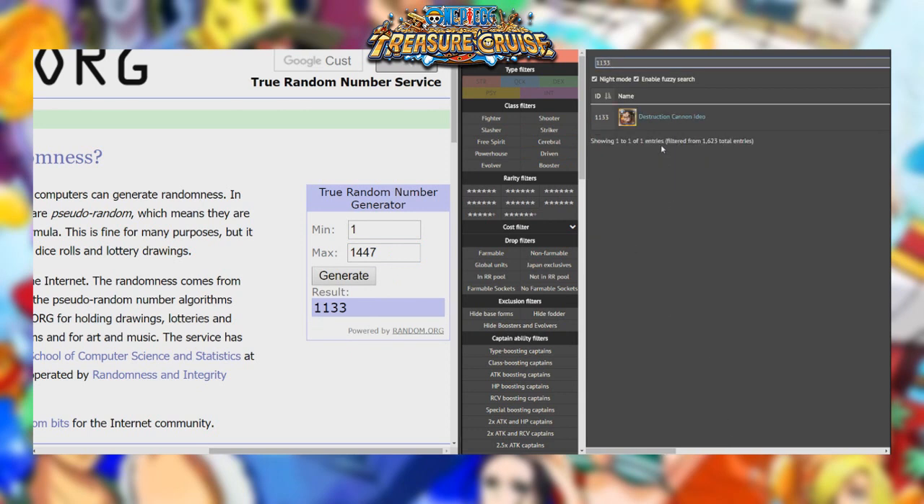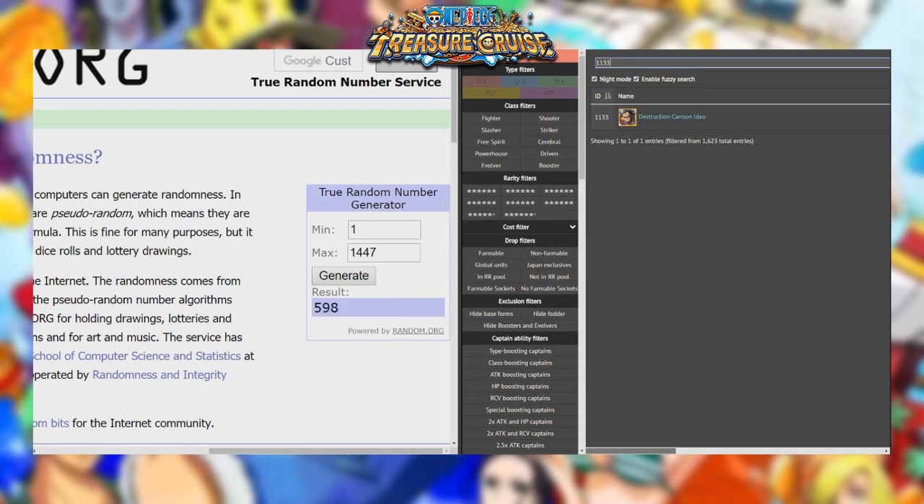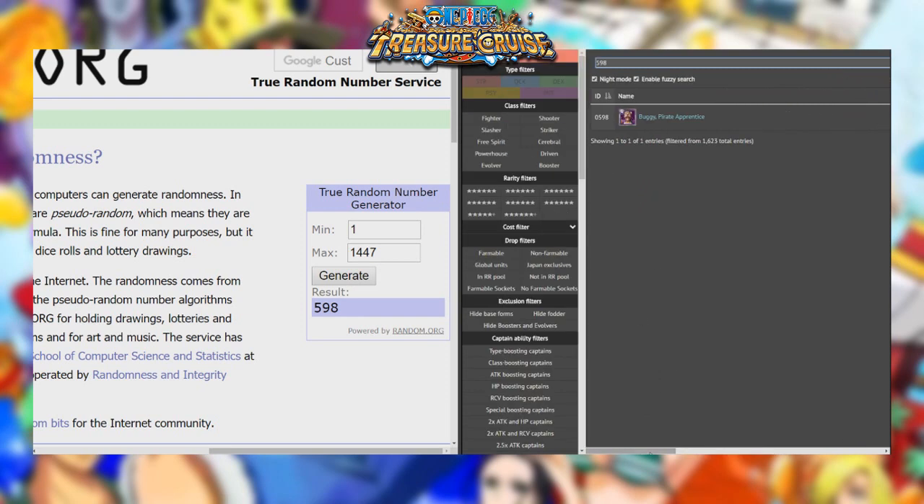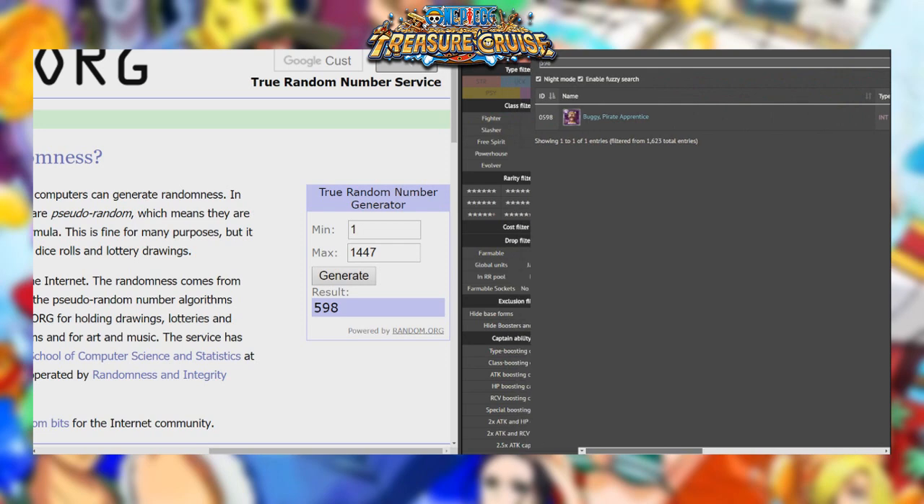It's going to be Ideo. Unfortunately, I don't actually own Ideo, and he is a fighter and a shooter, so that's actually terrible. 598 — it's going to be Buggy. This guy can actually be used. Let's go ahead and character log him up. This Buggy is actually pretty decent — I believe he gives himself a Purple Orb. We do have the Evolved version of him at max level, so that's really awesome.